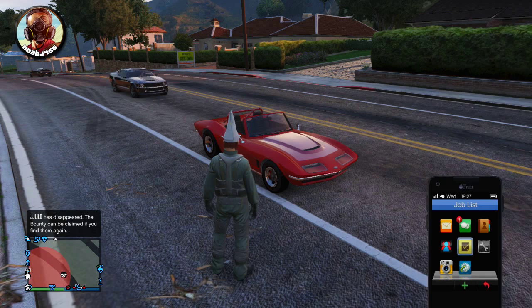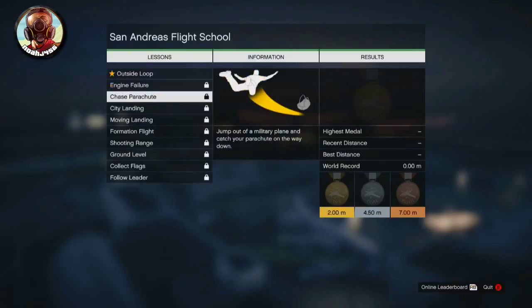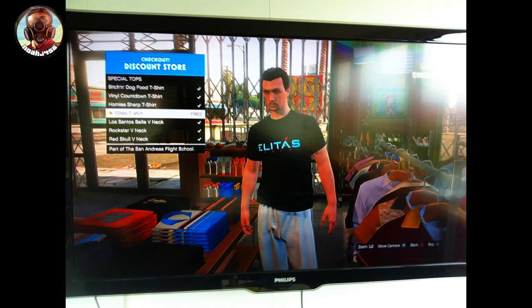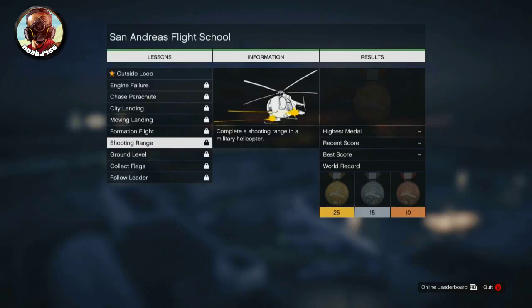With the Flight School DLC come Flight School missions, and if you complete all 10 of them you get rewards and money. But there's actually a secret reward: you don't have to get gold or silver — just complete all 10 and you'll unlock the Elitist Travel shirt. It's a pretty cool shirt that a lot of people didn't know was added in the update. If you've already completed all 10, head to any clothing store and it should be unlocked under your special category.